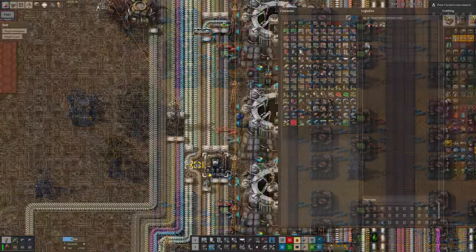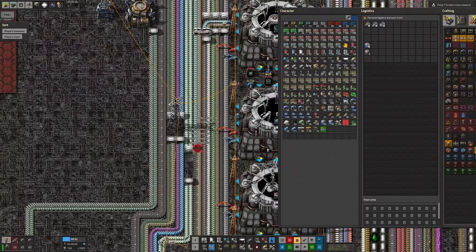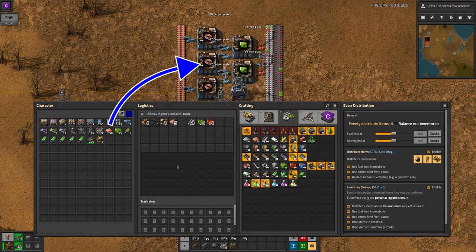In vanilla it's not so bad, but in some of the mod packs there are so many different intermediaries that even if you've just got a few of each you'll quickly run out of pocket space. With even distribution, you can press Shift-C and your inventory will automatically be loaded into any machine nearby which can take those items.